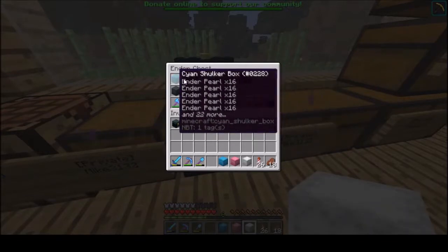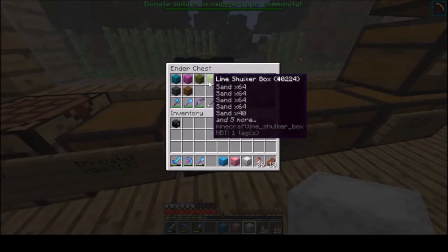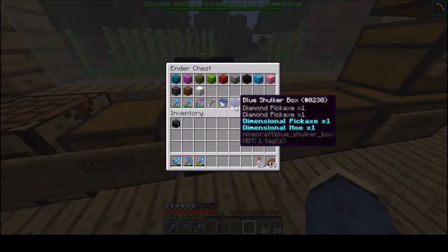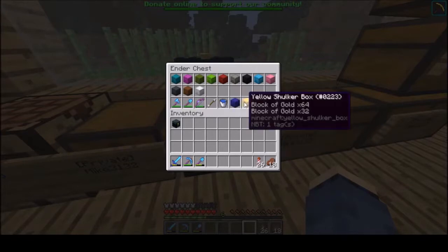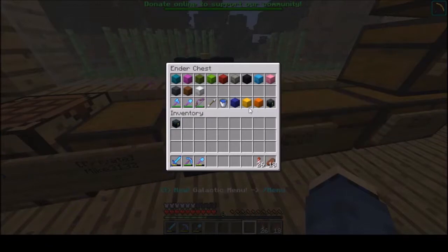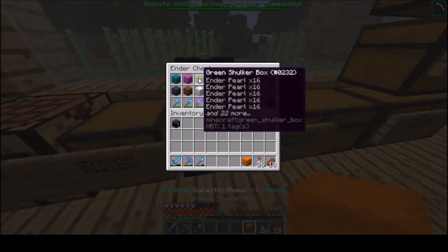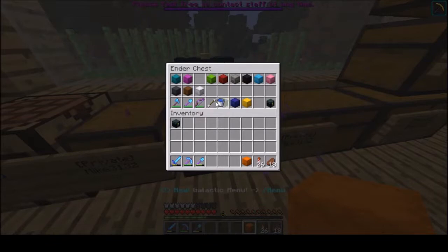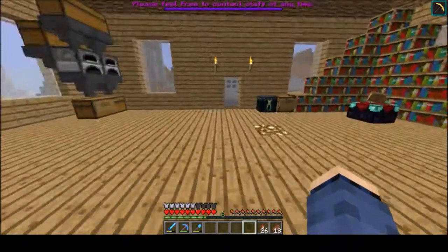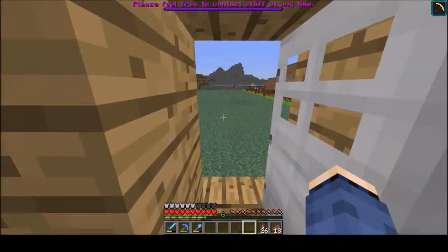These are just ender pearls I was collecting. I've got one for sand, we have the three we're using, and then we have our tools, a bunch of gold, and our fireworks and ender pearls — which actually I'm going to use this as my ender pearl box. So we won't need that there. Anyway, enough with that, let's go see where we're going to build this.